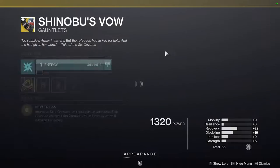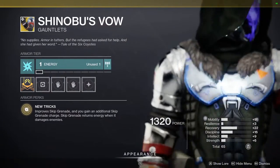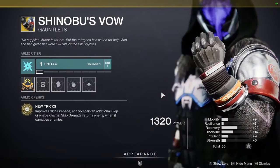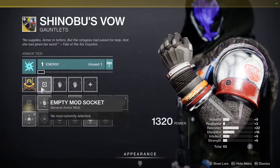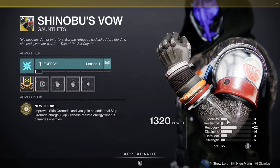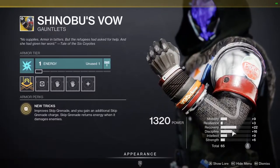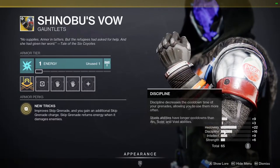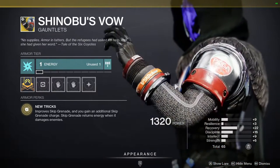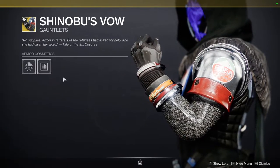For hunters, we have Shinobu's Vow, which is, I think, one of the shittiest grenade exotics in the game for sure. But I can't say the stats are bad on this. 9 mobility is pretty low, but if you put a mobility mod on it, it turns to a 19. So a 19 with a 22 recovery and a 16 discipline is pretty dope. I would actually pick this up if my Shinobu's Vow is bad, because it's pretty decent, not going to lie.